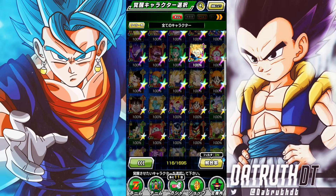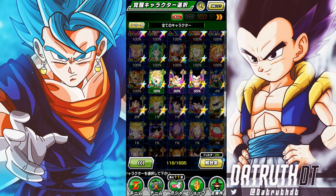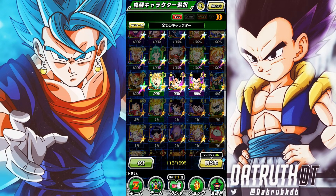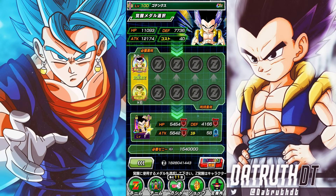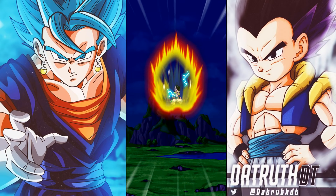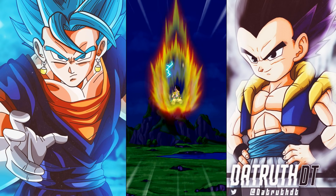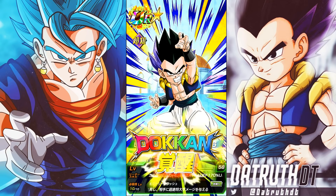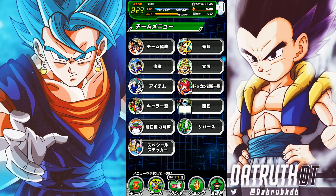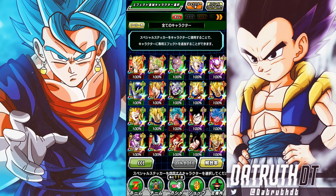If you're going to summon for new Dokkan Festival exclusive units like this, you want to make sure they have good teams. We're looking at Gotenks today at 55. I'm going to go ahead and awaken him, then hop into some events and test him out on the teams he's on to see how good this Gotenks is going to be at 55.